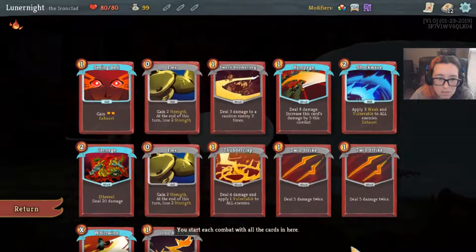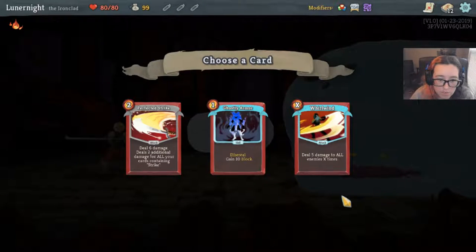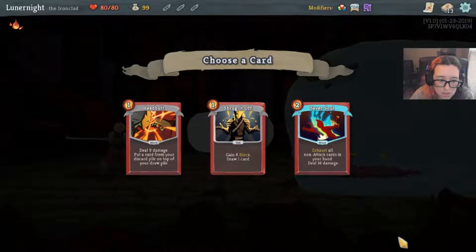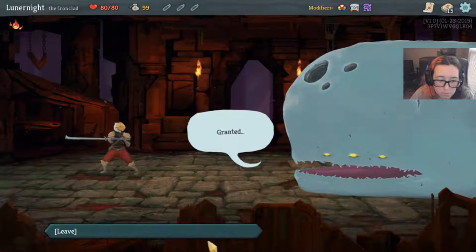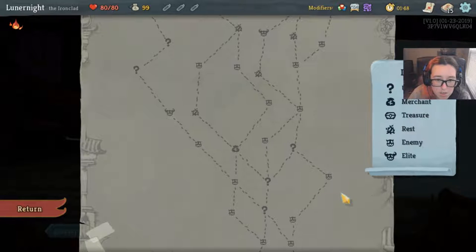I don't have a lot of strikes — I got two Twin Strikes, they're the only strikes I have. Let's grab another Whirlwind. Need some more block. Okay, this is gonna be an interesting fight, let's do this.